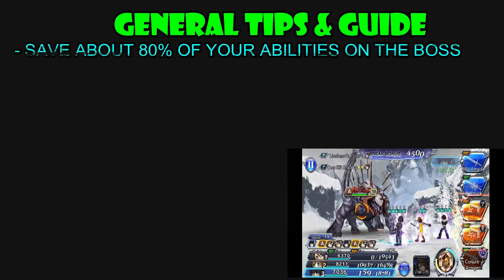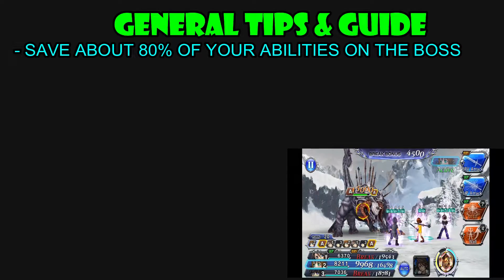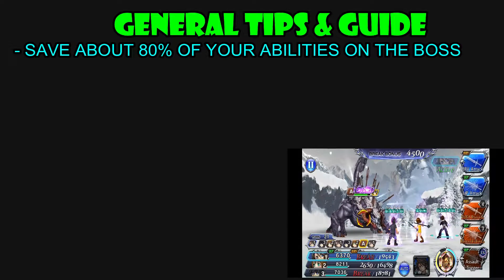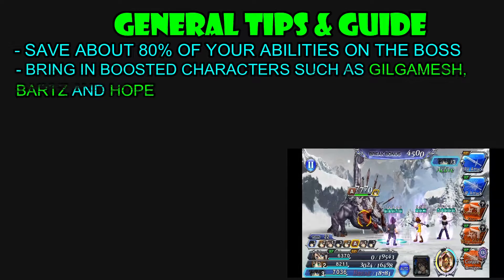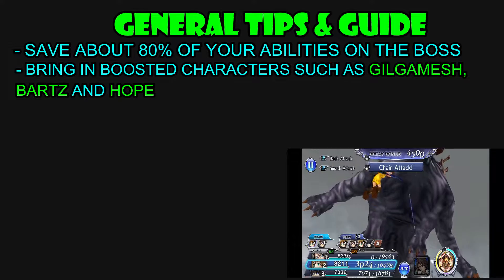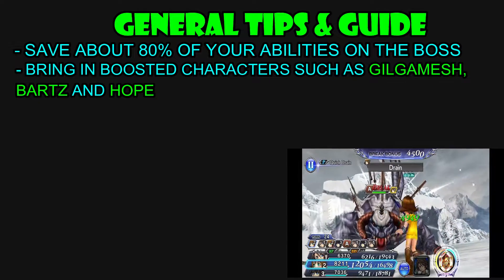The first tip is to save about 80% of your abilities on the final boss. This seems to be a recurring thing for my first tip because generally it is targeted to new players who are trying to get their first EX clear. However, if you are a veteran, you probably know this by now. The next tip is obviously to use the boosted characters or the synergy characters. In this particular event, we have Gilgamesh, Bart and Hope. They all have an extra 50% stats, so they are a lot stronger than your average character, especially if you max limit break them.